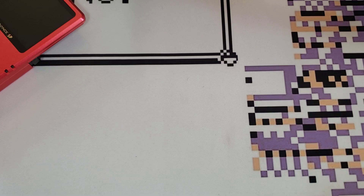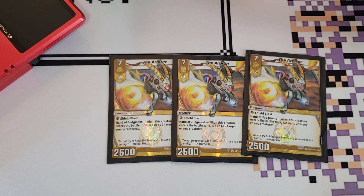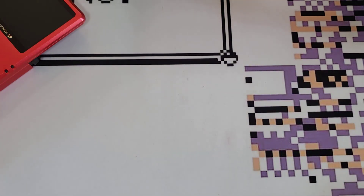Next, we play 3 copies of the Arbiter — 7 for 2,500, a Shield Blast creature. When this creature enters the battle zone, tap up to 2 creatures your opponent controls. Not as potent as Storm Spark Blast, but it's a free body that can at least handle some stuff, and you could also just evolve Sasha on top of it. You have to basically prepare for anything, knowing that you could be attacking into an Arbiter — because an Arbiter could just lose you the entire game. You always have to be afraid of the Arbiter.